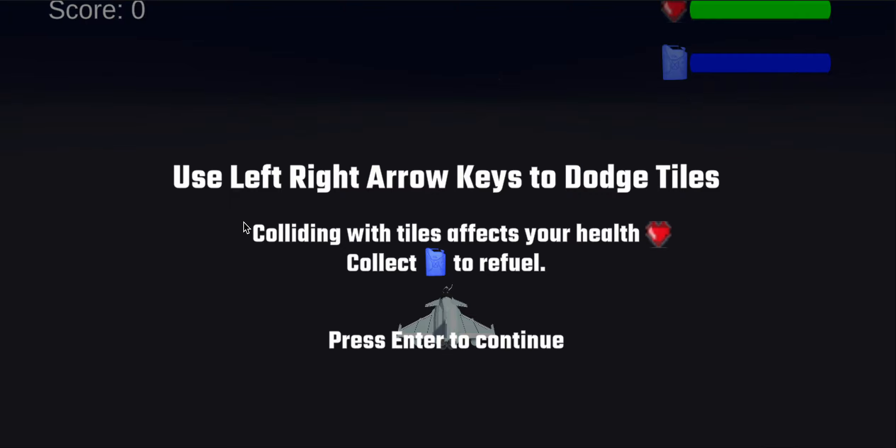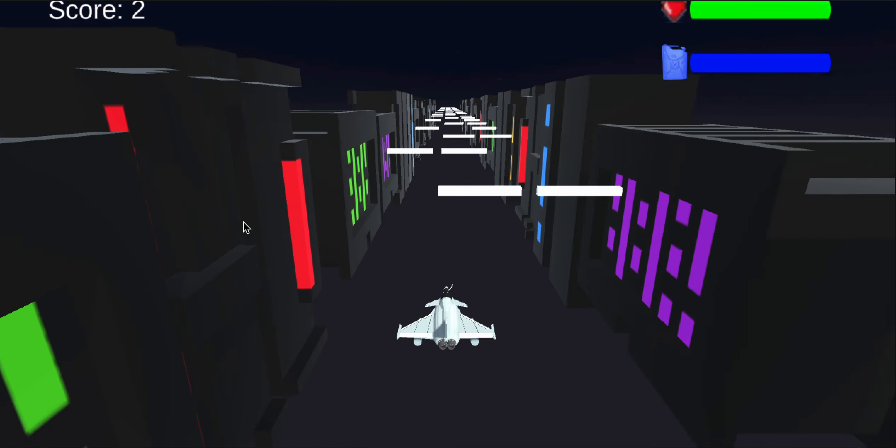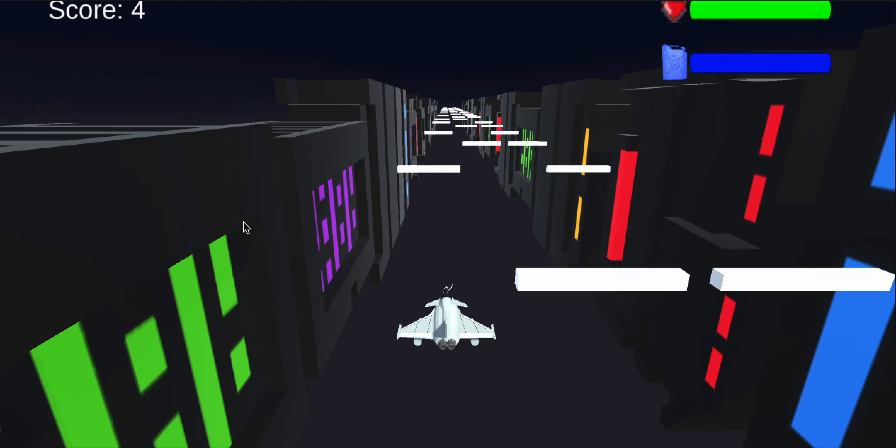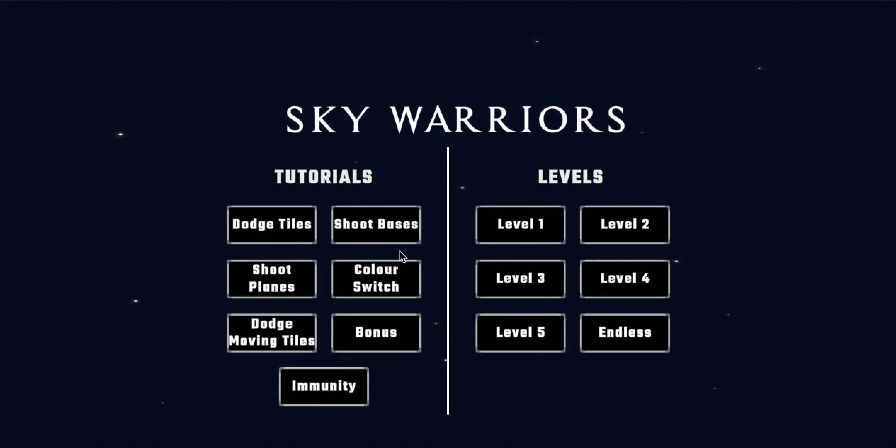We can use the left and right arrow keys in order to dodge the tiles. In a similar way, we have a lot of other tutorials for other game mechanics of our game.